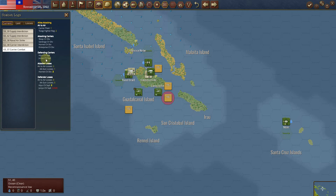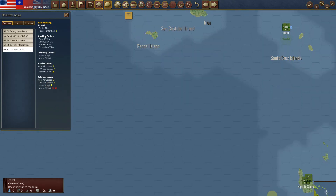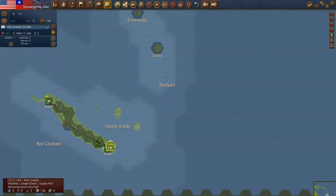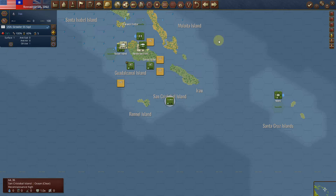There are two more carriers — Hiryu CV and Junyo CV. I'm totally shocked on that one, folks. I went guns blazing and I'd say I got lucky — considering the Junyo was sunk and the Hiryu is basically out of action. I think what I'm going to do is mop up with my sub here.